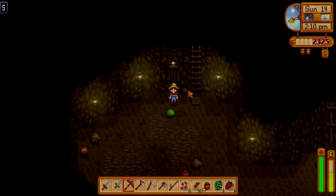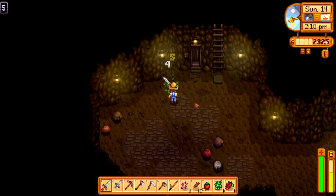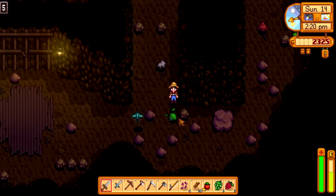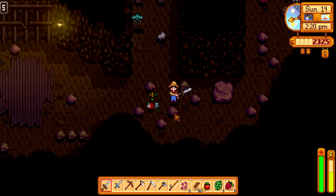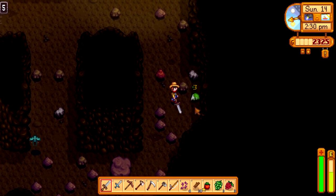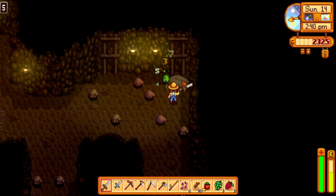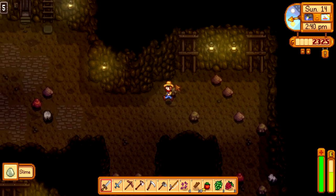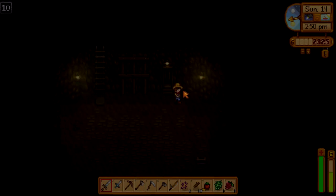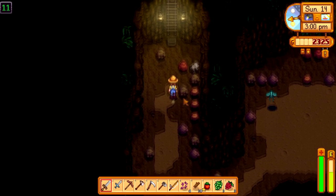Let's go to the mines — maybe level 5? Good start! Funny how I didn't get damaged by that — I think I touched the slime but nothing happened. You know what, I really like that. There's no copper here though — well, let's kill some slimes. Slimes are being really easy right now. Thanks, beta! Let's go to level 10 and go down to see if there's any copper.